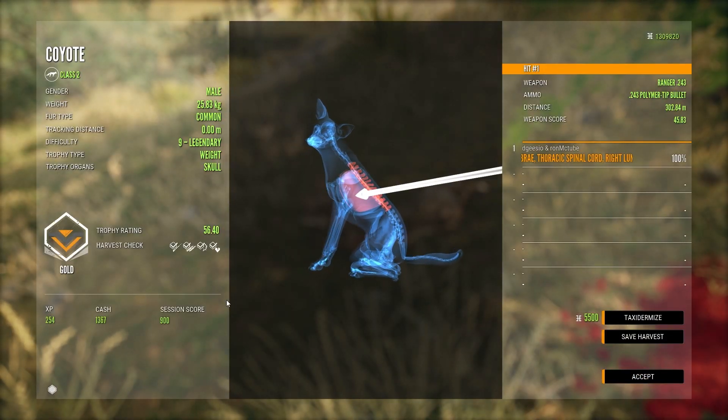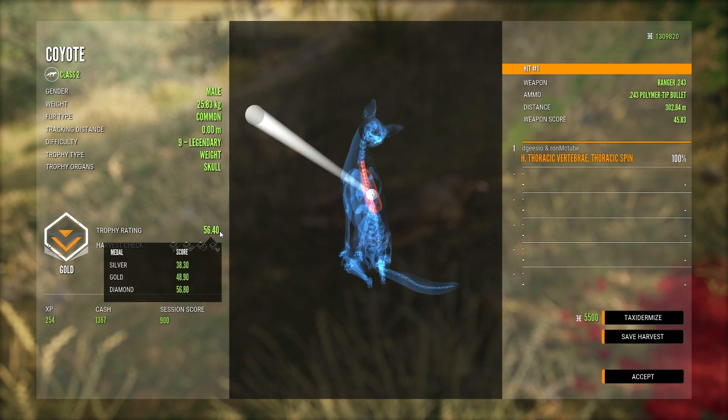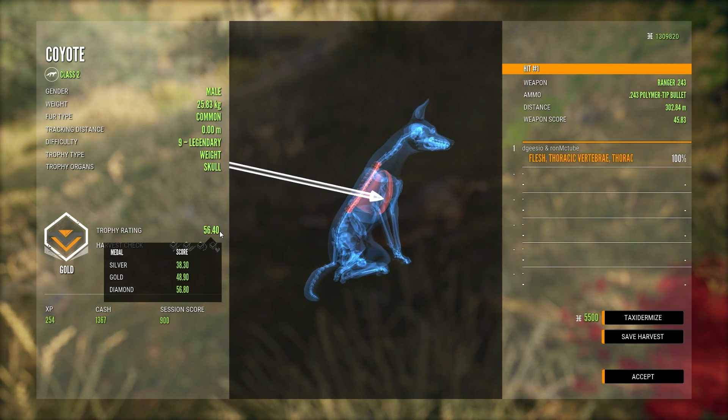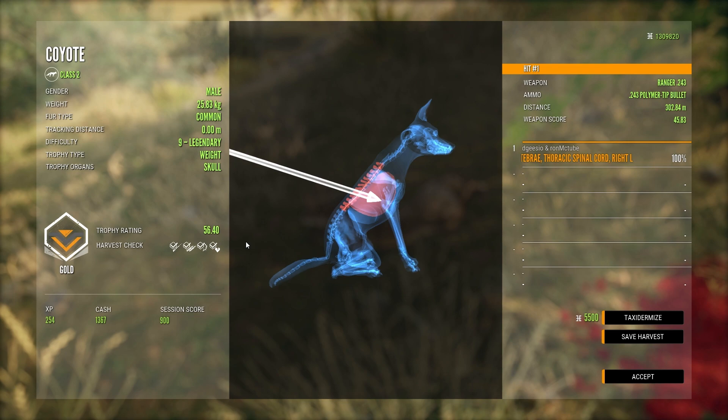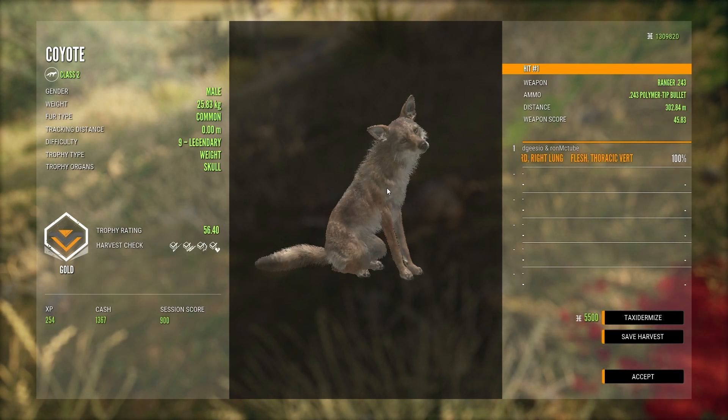Here's the coyote — is it a diamond? It is a troll, it is not a diamond coyote. So close! Look at that: 56.40 — really nice shot. Got robbed by the hunting gods. Can't all be diamonds, can they? It would be too easy then. Still a nice animal, but so close.